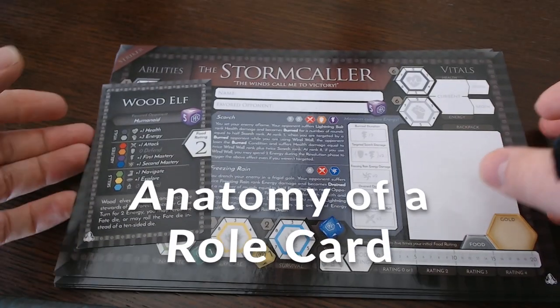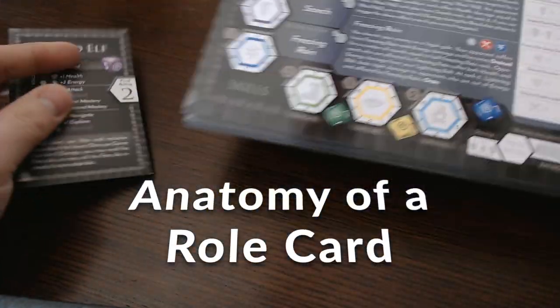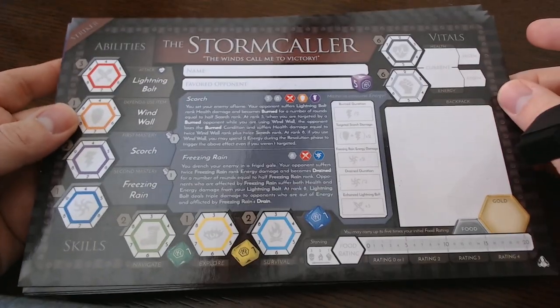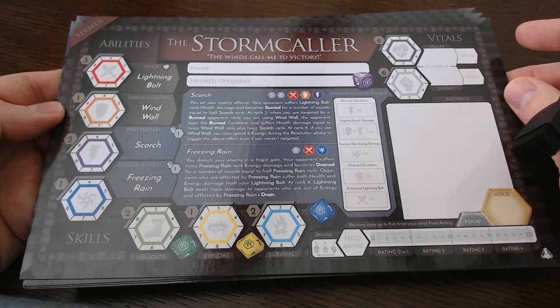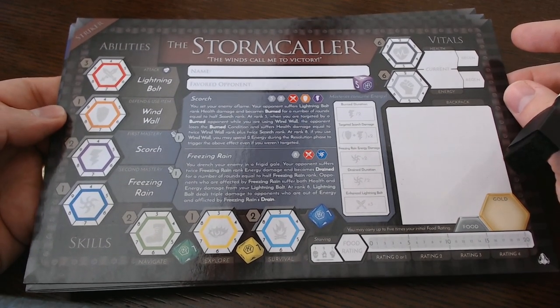Welcome. In this video, we cover the anatomy of a roll card. In HexploreIt, each roll is a class, or a profession if you will. It describes your hero's strengths, weaknesses, and defines the abilities you'll use throughout play.